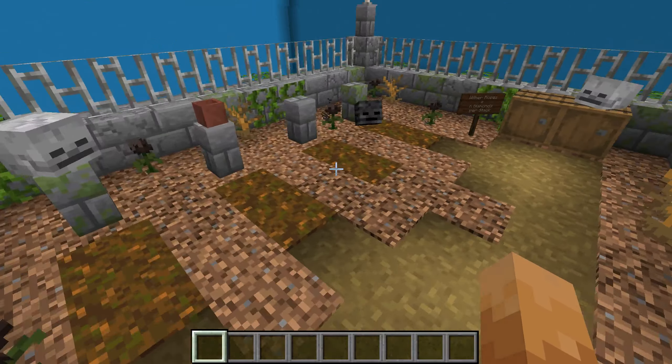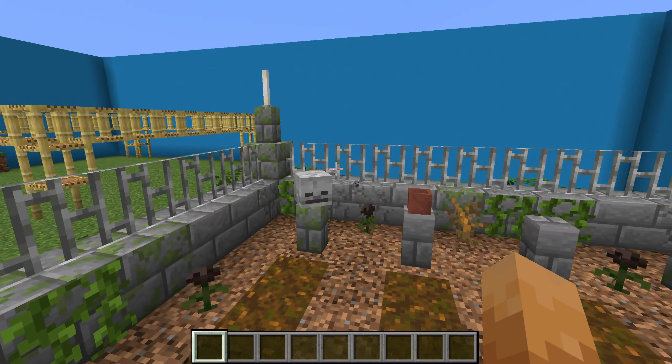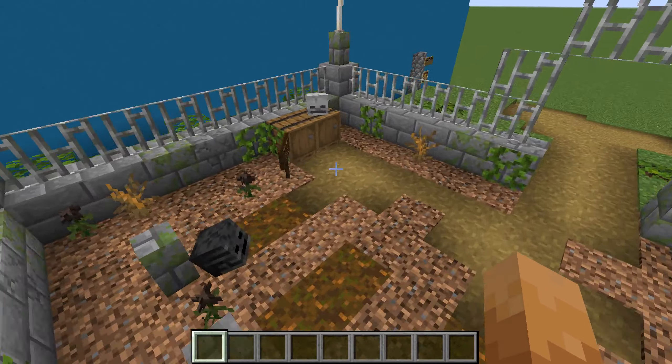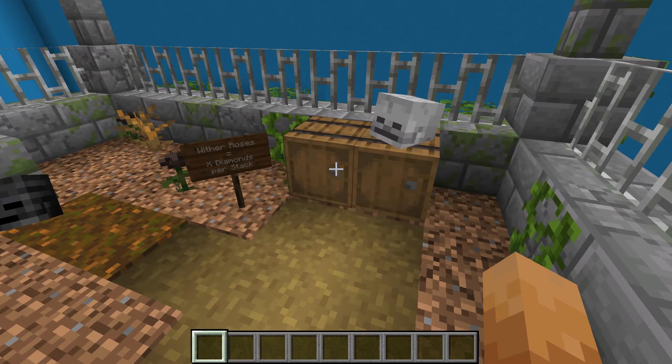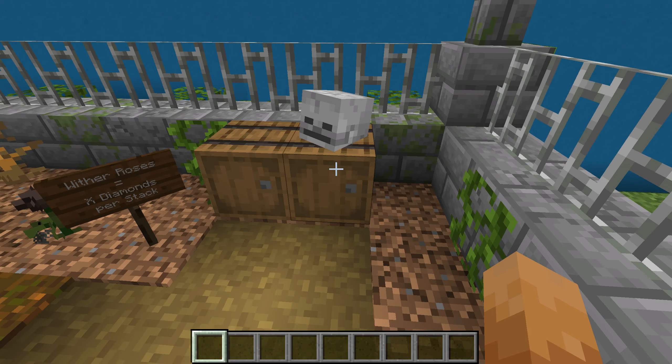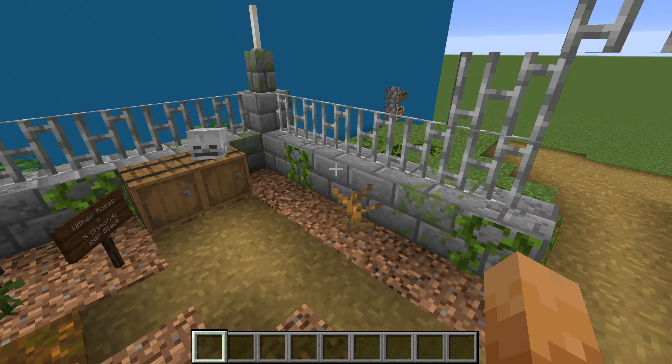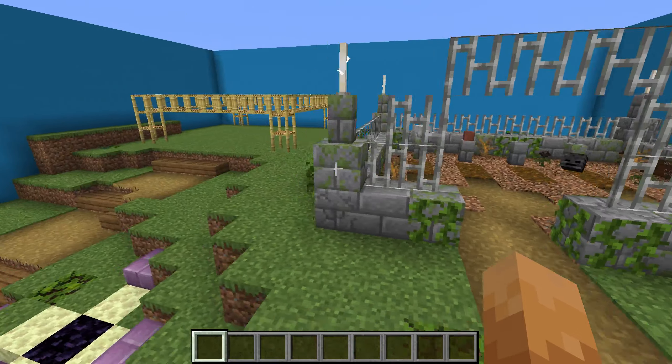And of course a few graves. That's actually pretty much it already. There are two barrels here in which the wither roses are stored. There's a small sign here telling how much they are, and yeah, that's actually it.